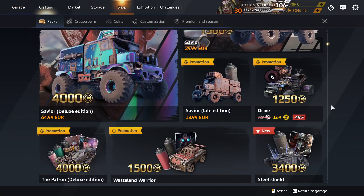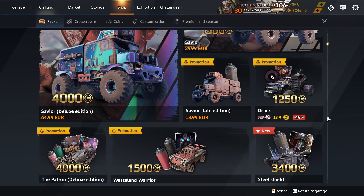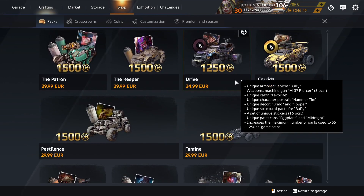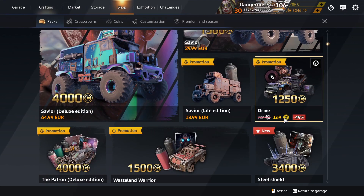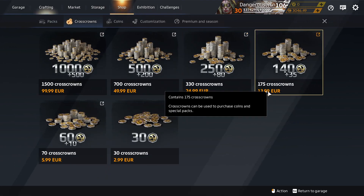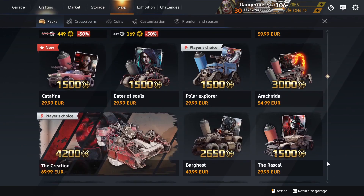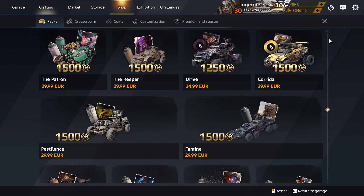What is that? Drive — discounted, apparently, for Cross Crowns. Hang about, it's a regular pack — it's always in the shop. Drive is always in the shop at 25 euros. That's 169 Cross Crowns, which works out to 114 euros to buy it with Cross Crowns versus 25 euros for regular money.